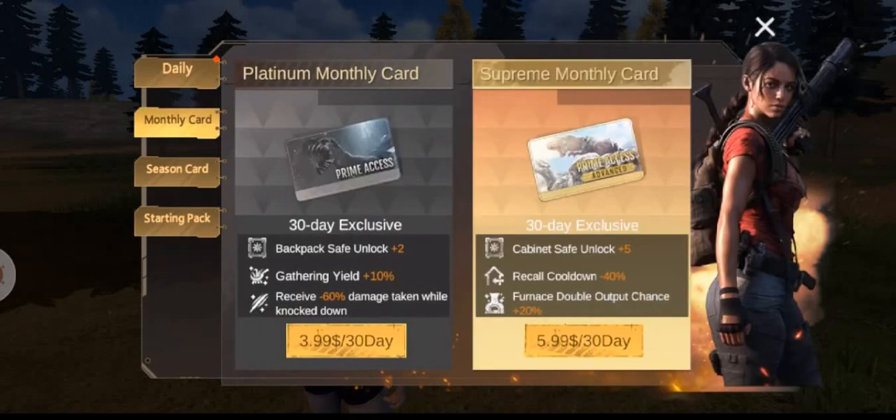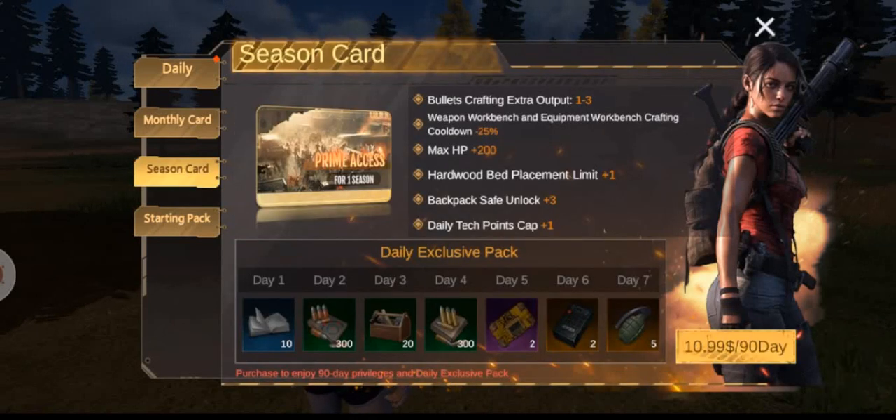They also added a monthly card and a supreme monthly card. Basically it gives you extra backpack space, extra recall timer reduction which is nice, furnace double output chance — meaning you can smelt two instead of one. The big ones are a plus 200 HP boost, extra crafting outputs, an extra respawn point giving you four total spaces, and a daily tech point cap increase which is nice for rushing those upgrades.